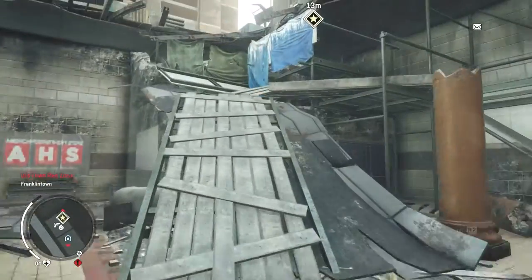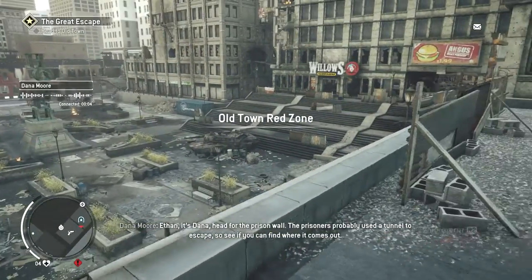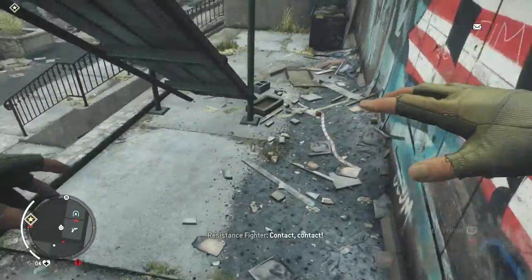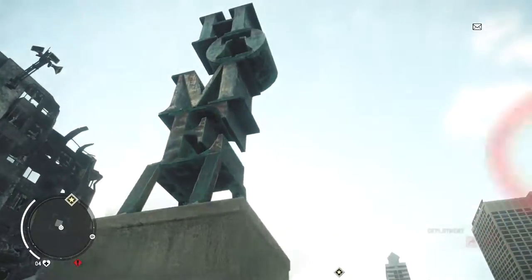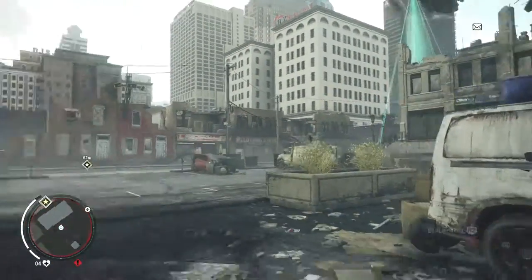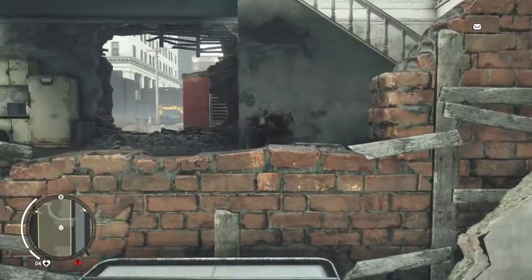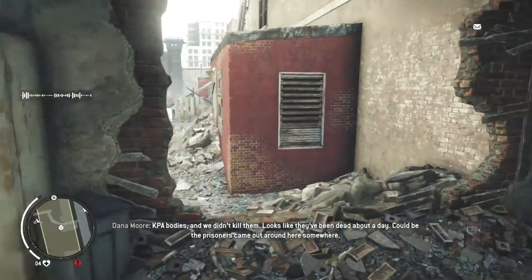Okay, here we go guys - new place, Old Town. I don't think we've been here before. Head for the prison wall. It's a pretty cool area. It's an Angus Burger, $1.99, and Willow's Hamburgers. Okay, so we've got to go over there - let's jump down. Traitors. What's this statue? 'Home' - doesn't look like home anymore, does it? It literally looks like a bombhole. Okay, have a look around - see if you can find a tunnel exit. KPA bodies and we didn't kill them. Looks like they've been dead about a day. Could be the prisoners came out around here somewhere.